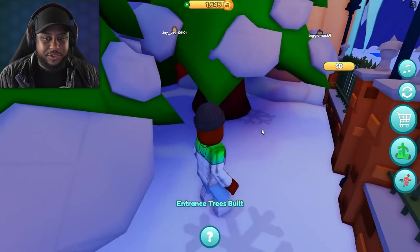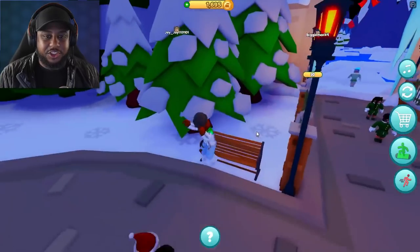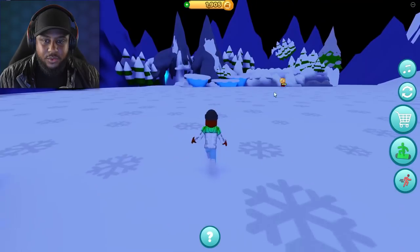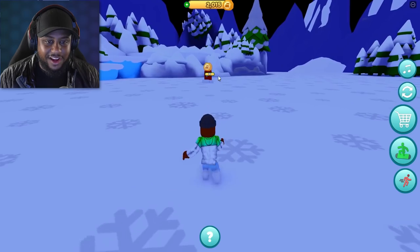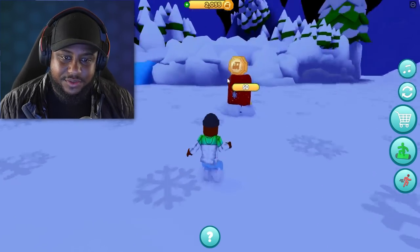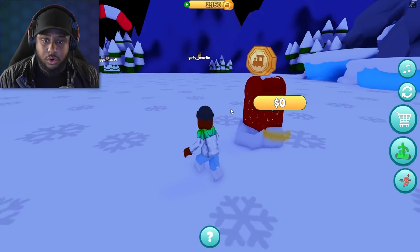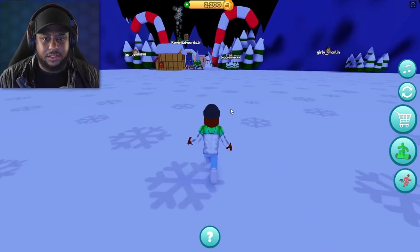Let's go around here. What do we got? Buy entrance trees. We got our trees with the snow on them, which looks super awesome. What is this back here? Let's run over here. Oh, it's making a crazy sound. I guess we can't unlock that just yet.